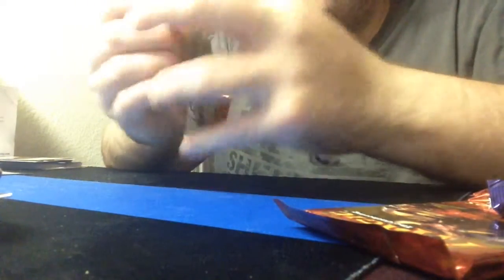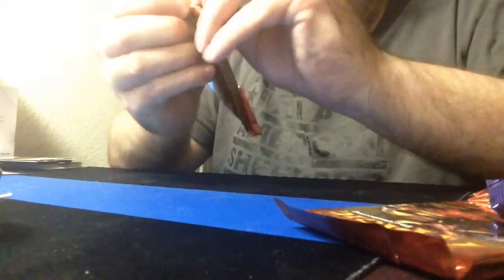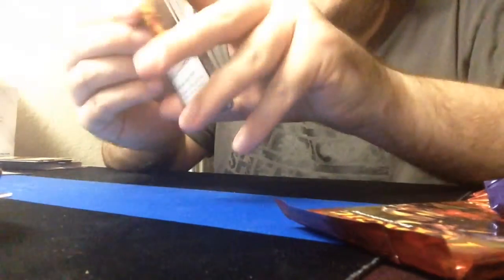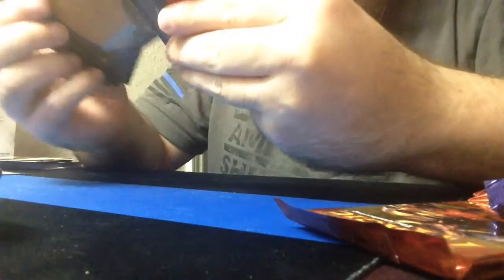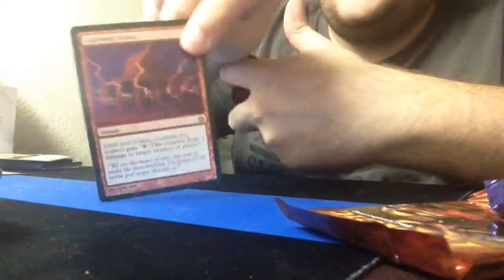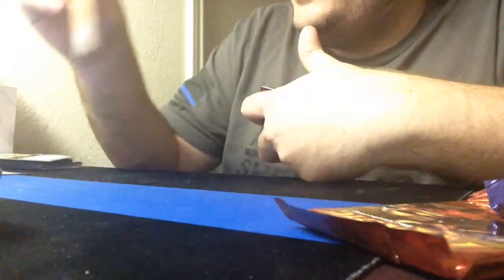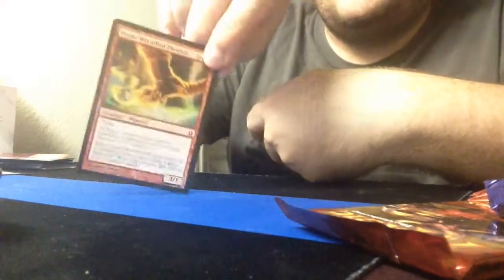Board of Guts. Thassa's Rebuff, Sky Reaping, Lightning Volley — done by Jon Avon actually, amazing artist. He'll be at GP Atlanta when we go. And Flamewreather Phoenix is your rare.